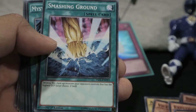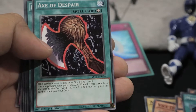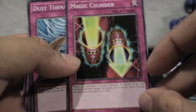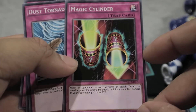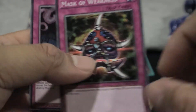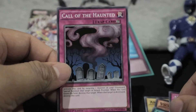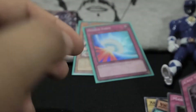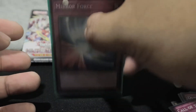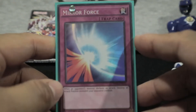Exploder Dragon, Grave Squirmer, we have Smashing Ground — it's been a long time since I've seen this card. MST, of course, a staple spell card. Axe of Despair, Banner of Courage, Magic Cylinder — wow, I haven't seen this card for a very long time. Same with Giant Dust Tornado and Massive Weakness. This should have been a super rare — it was a super rare back in the day. But returning Yu-Gi-Oh! players can't really complain. Beggars can't be choosers.